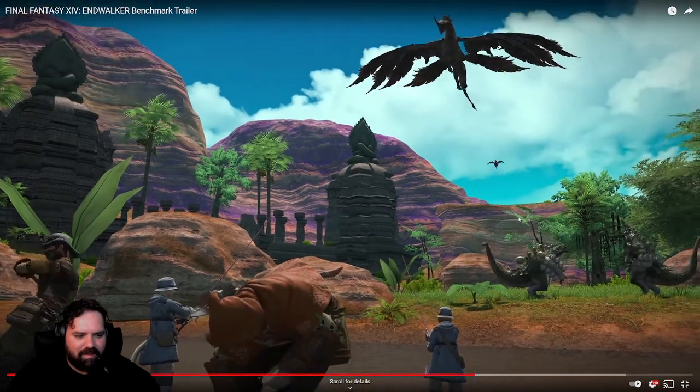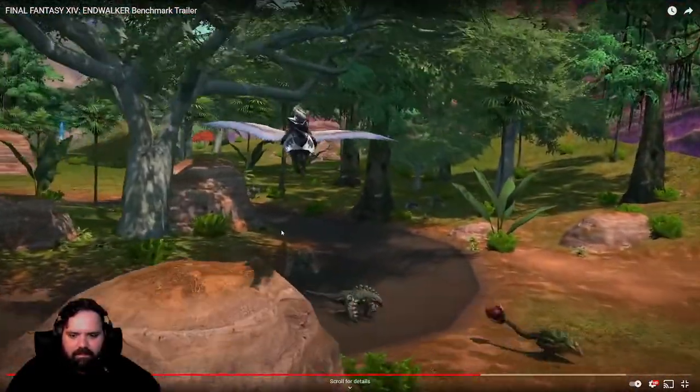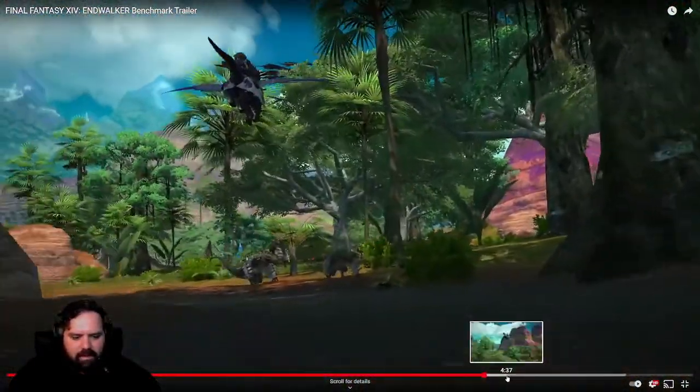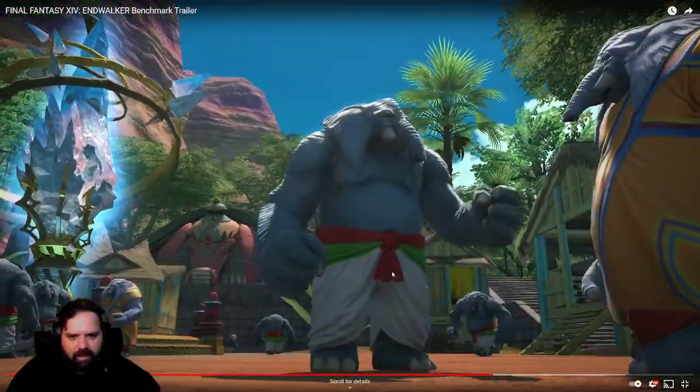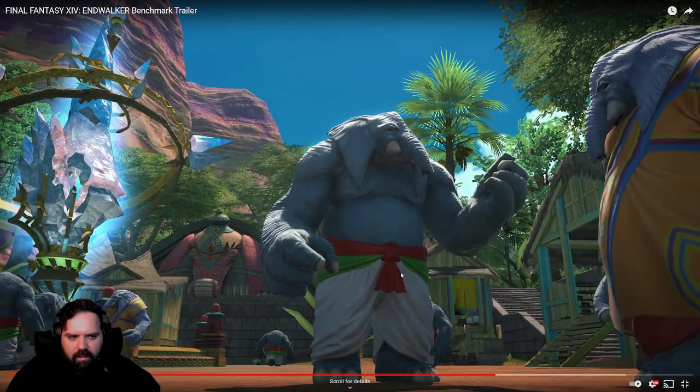I like these guys out here. Little Godzillas. I'll hit the Matanga first. I do like the Matanga village — I like the way the Matanga look. They kind of look like a Star Wars alien character. But I like their Aetheryte — that's cool looking. I just like their village, their tiny bipedal elephants.